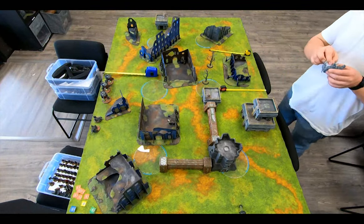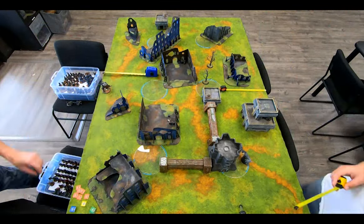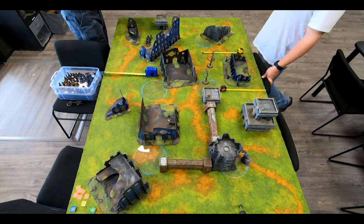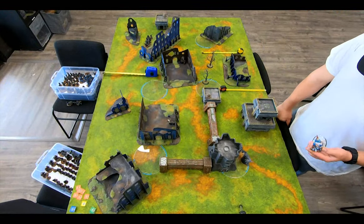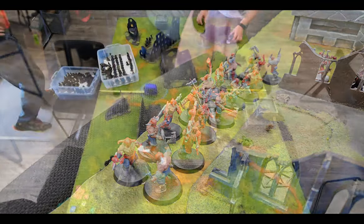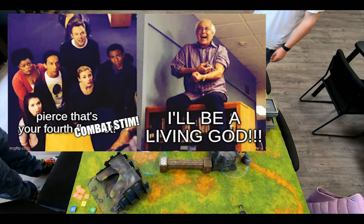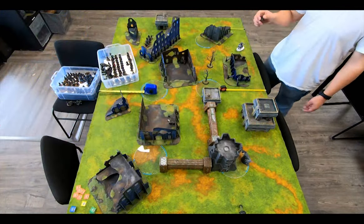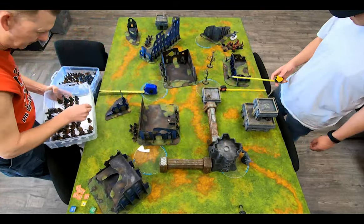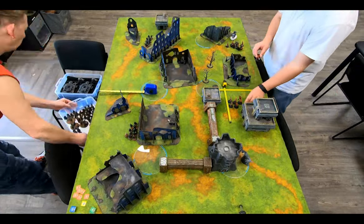The World Eaters start deployment. A big fat ugly Chaos Spawn on the back objective. I drop a squad of Krieg on one of my objectives. A Champion of Khorne on an Exalted Juggernaut takes some cover. Another squad of Krieg at the other end of the field, ready to jump on that objective. Some Jackals — unique to the World Eaters, these Chaos Cultists are the top tier of the World Eaters' mortal followers, pumped full of combat stims and driven into a berserk frenzy. They are in the back to hold objectives, and these guys are the primary reason for the Gatling Cannon — lots of shots to chew up the chaff.